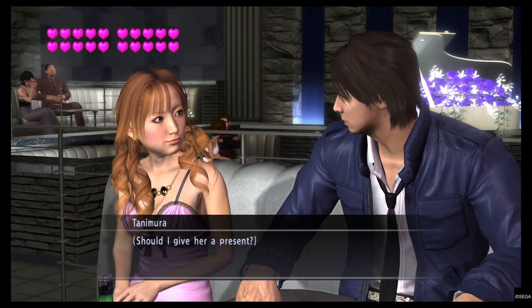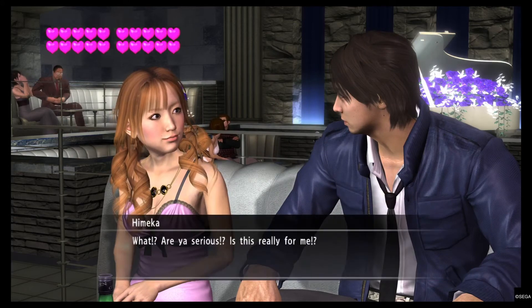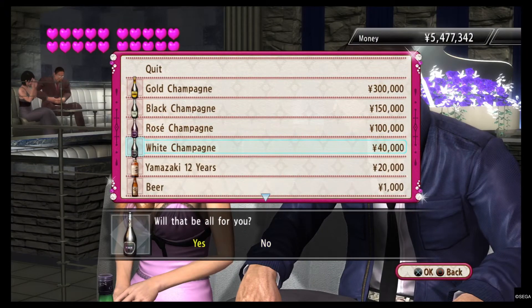Give her a present — yes, miniskirt dress — and now you just wait. She likes white champagne and chicken basket, in case you guys want to get some more hearts.